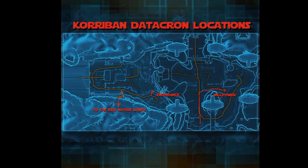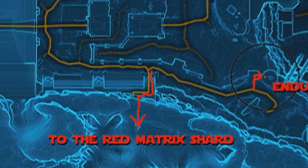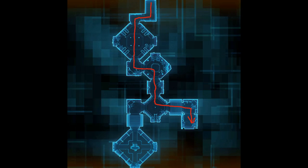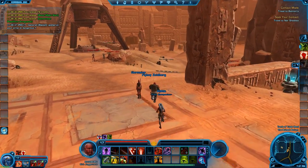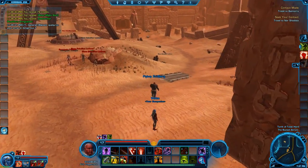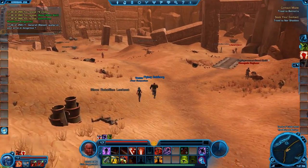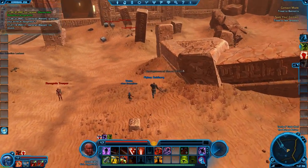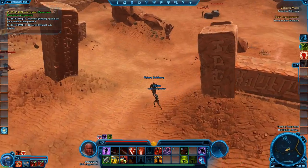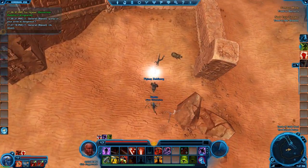Last up I am showing you the way to the red matrix datacron. First you have to find the tomb and run into it, then follow this route through the antechamber all the way over to the datacron itself. Again, quite easy — it is a bit higher level, around level 7 or so, so be prepared for a bit of combat. If you follow the wall around you should shortly come upon your red matrix datacron here on Korriban.